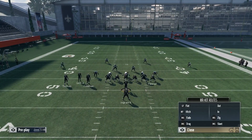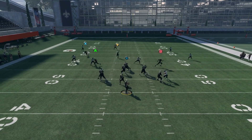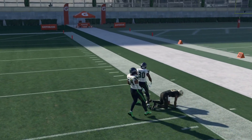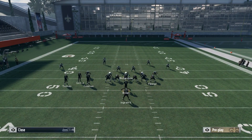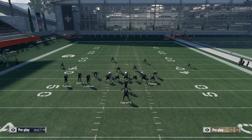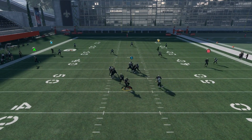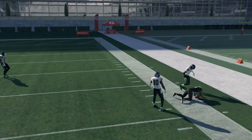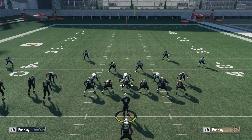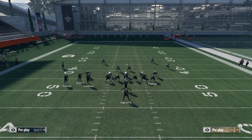Here's a Cover 3 hard flat look — Cover 3 and Cover 4 operate pretty much the same way as far as breaking down plays. As you can see, it's open with a hard flat. And if we go cloud flat, that cloud flat should bite down on the drag route, leaving the Y wide open once again. In the event the cloud flat doesn't bite down, you can still hit the drag, because if the cloud flat drops back, you'll have the drag underneath on that side as well.